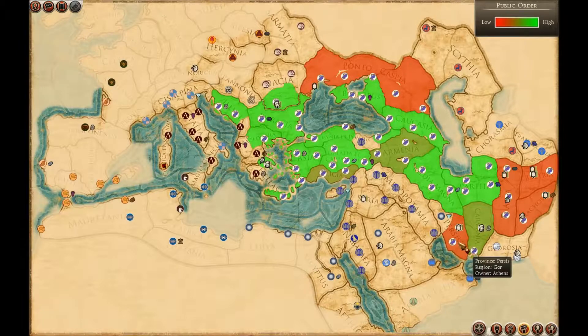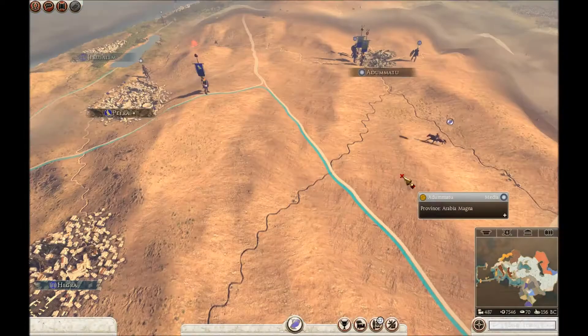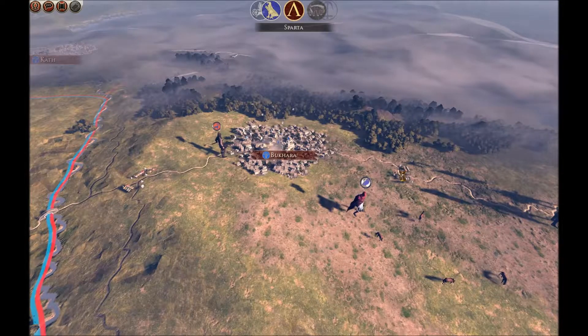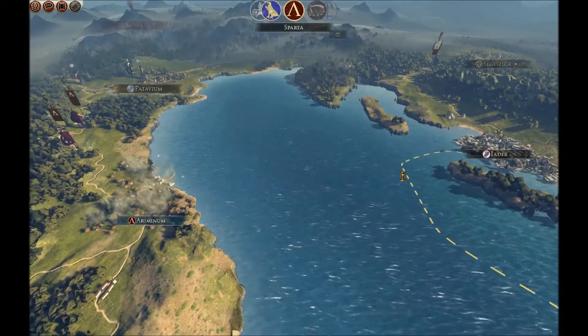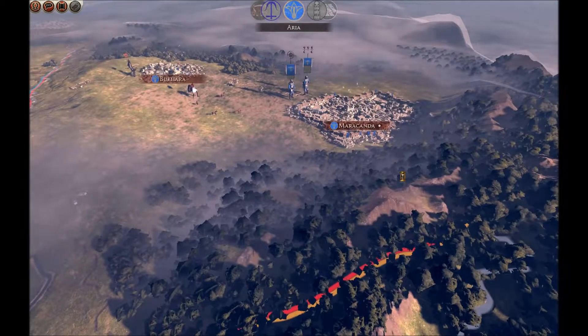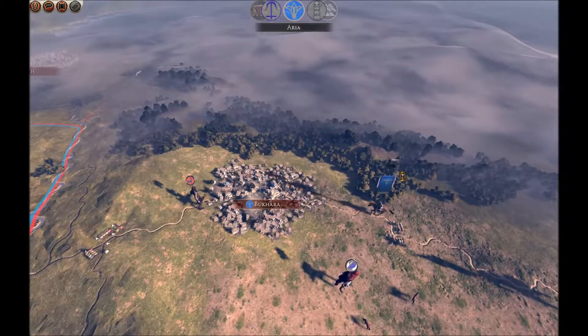Just one more check of what's happening down here. I'm going to end my turn again — I don't think there's anything else I want to do. Spies are getting lots of information now about what's surrounding me. I might try and get an alliance with Egypt, or see if they'll become a client state or something. Come on, Spartans — do your job, hold off the Yatai. He's up to no good. I didn't even know they could go around that way.